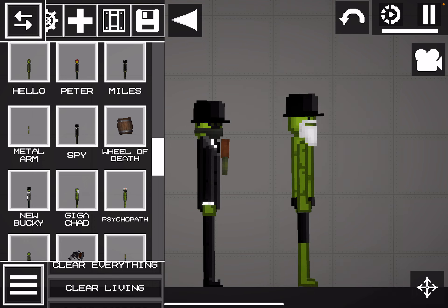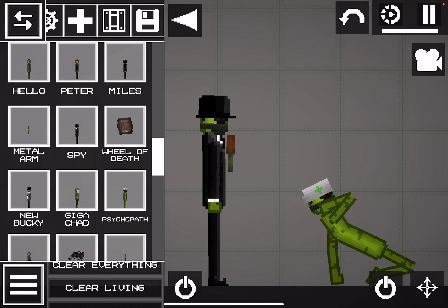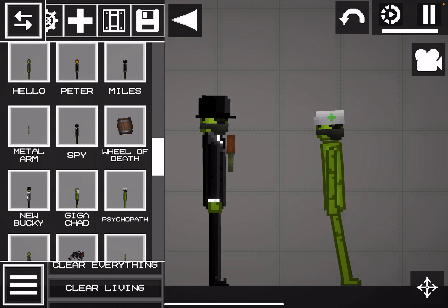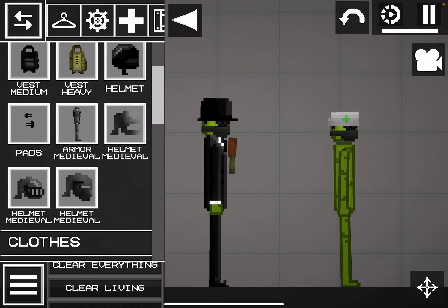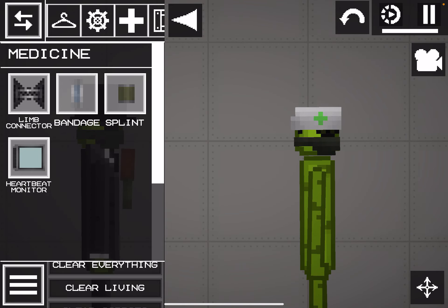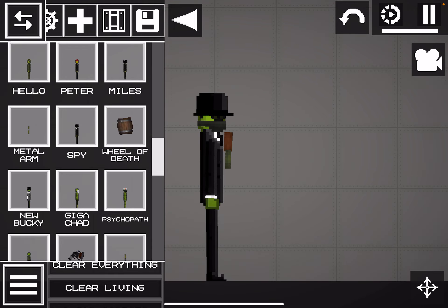I tried to make Giga Chat but I failed miserably. I made a psychopath — search up psychopath melon playground and you'll find where I got it from. Why did they change the medical hat? I hate them. He was actually supposed to wear bandages, so yeah, I'm fine. Anyways.